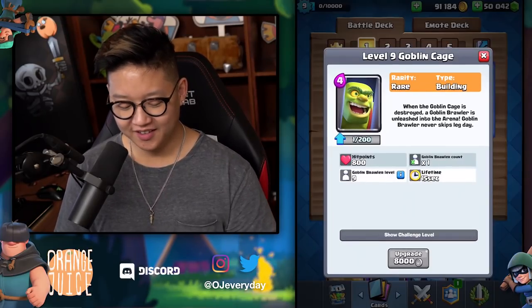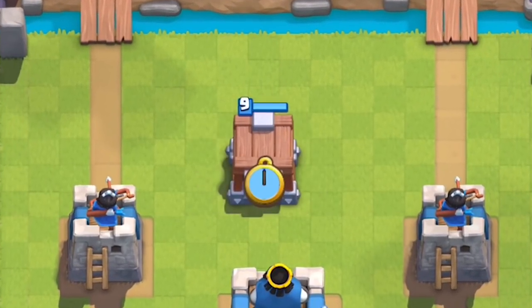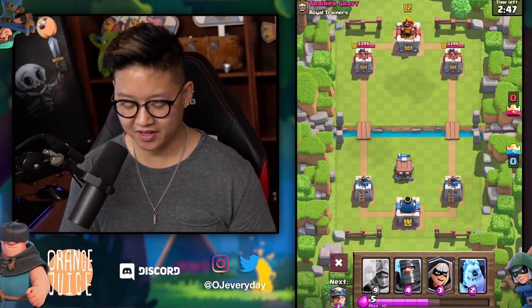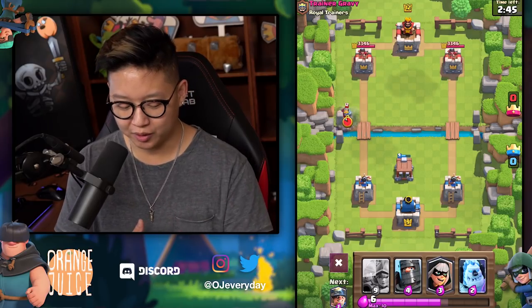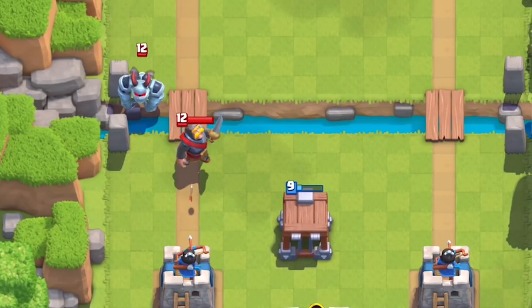Hog Rider, any of those things that come and try to attack — it just absorbs the hits. And once it basically gets destroyed, a Goblin comes out. He's kind of midway between a Goblin Giant and a regular Goblin. I'm going to put him down for the first time in Training Arena. It's 15 seconds, and if you hit it, he's probably going to spawn faster. So it's like a defensive counter-push building. He's going to wreck that Knight.